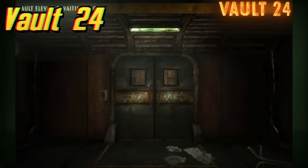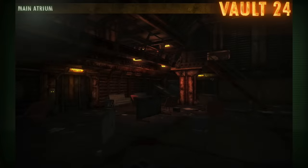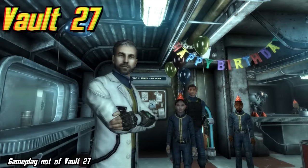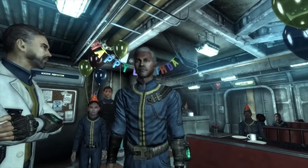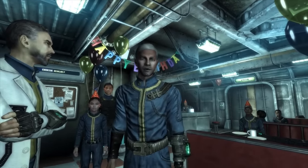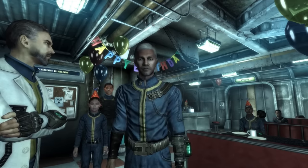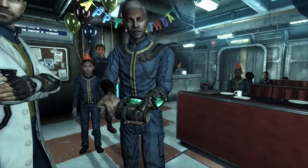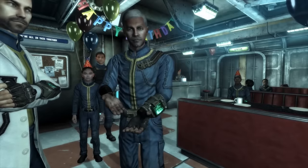Vault 24's location is unknown and isn't mentioned in any game — any details remain unknown, though a jumpsuit is referenced in Fallout New Vegas' game files. Vault 27's location is unknown but is mentioned in the Fallout Bible. Its experiment would've been that it was overcrowded, having 2,000 people instead of the standard 1,000. The Fallout Bible is a group of several documents written by Chris Avellone containing detailed background information about the first few Fallout games. It was considered canon at the time but isn't any longer; despite that, the vaults mentioned in it are included in this video as they were once canon.